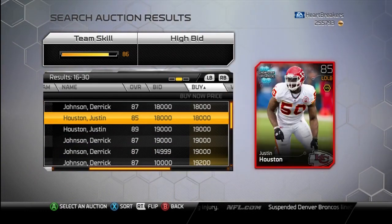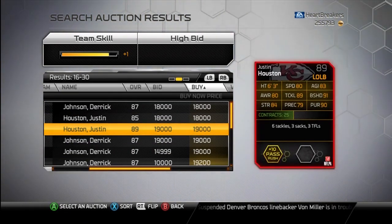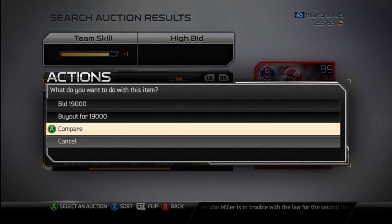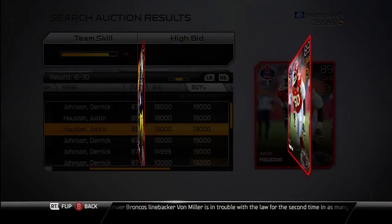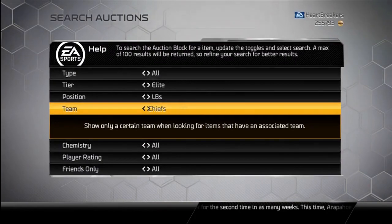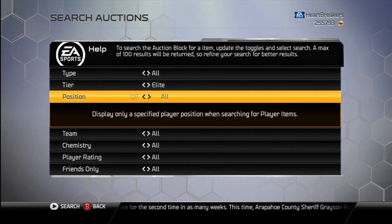There he is — 89 overall. He's 19,000, pass rush. I kind of want him, but I do have Lamar Woodley, so it's kind of like, eh, it's not that great of an upgrade. It's not worth the 19K, so I just kind of strayed away from that.